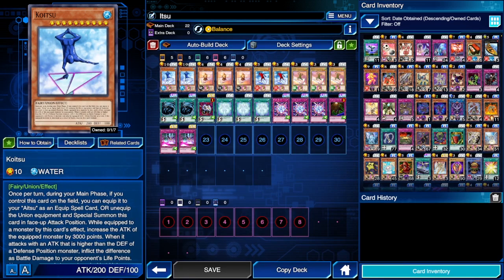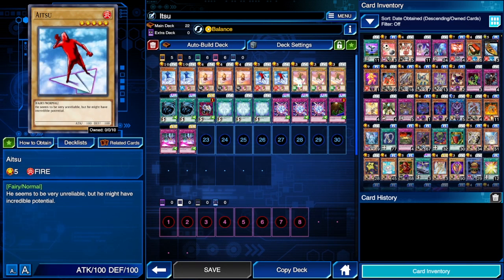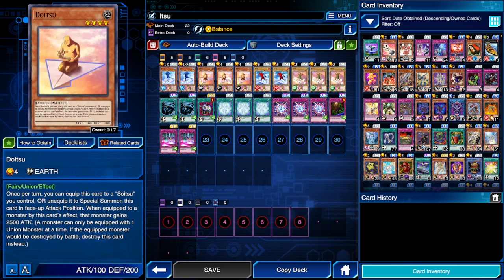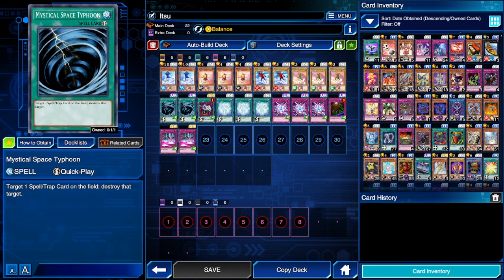The deck that we are running is 2 Koitsu, 3 Doitsu, 2 Aitsu, and 3 Soitsu. Soitsu and Doitsu have to go together, and Aitsu and Koitsu have to go together — so red and blue, and then gold and green go together, yellow and green.